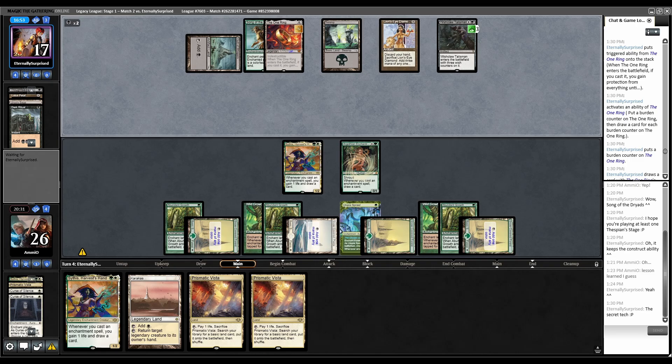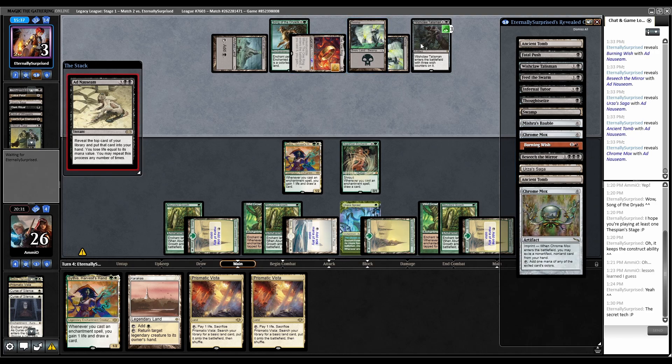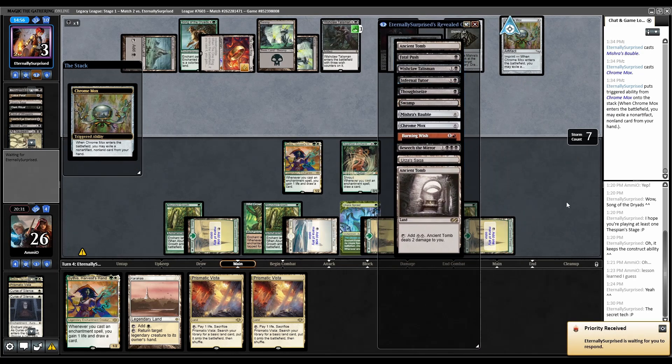They have Wishclaw, Ad Nauseam, plenty of life to pay. They went down to three but found everything. After Beseech the Mirror they can go Chrome Mox, Wishclaw for Dark Ritual, cast Beseech, Gaia's Will goes off. There's no way they don't have it - let's just concede.